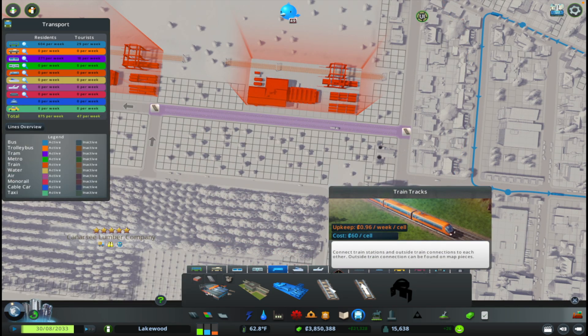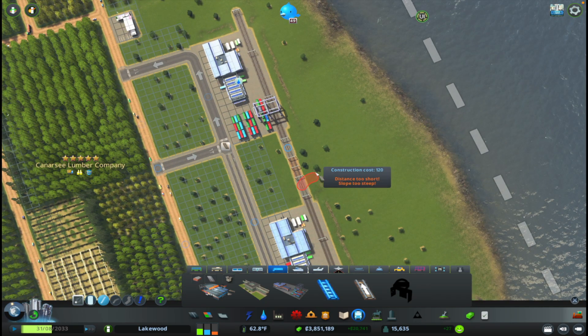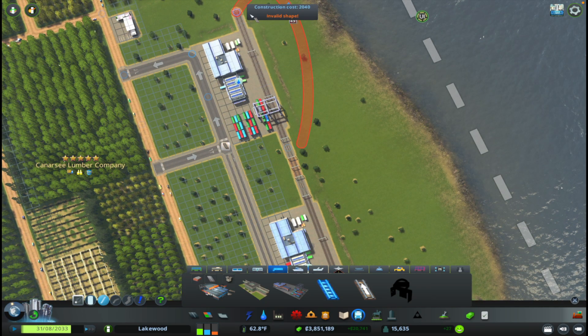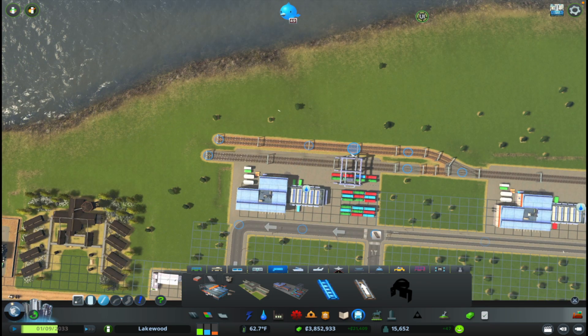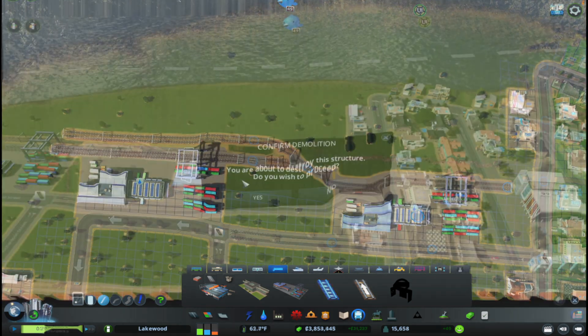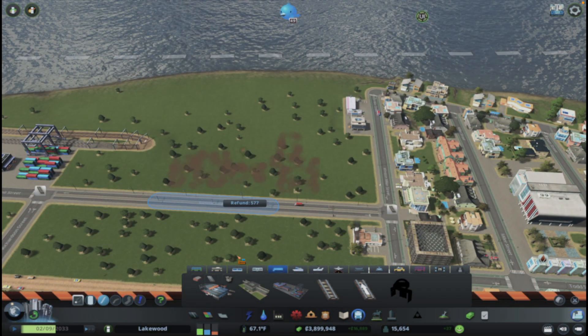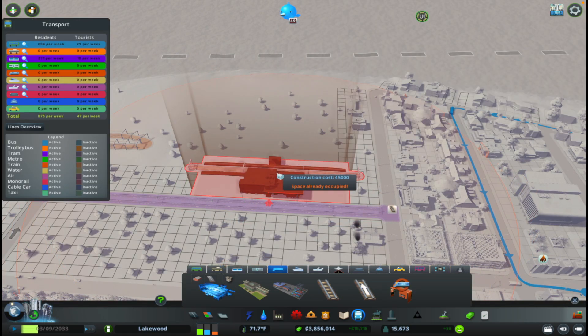Now we have unlocked access to our train tracks. So I want to go ahead and link up these two. And then maybe what I'll do is create a parallel track on this side, and then provide a connection from here to here. That way, if there are issues with the cargo train terminal, we don't have to rely on that. And I realized I just placed the wrong train station — I want the actual train station. Let's put that there.